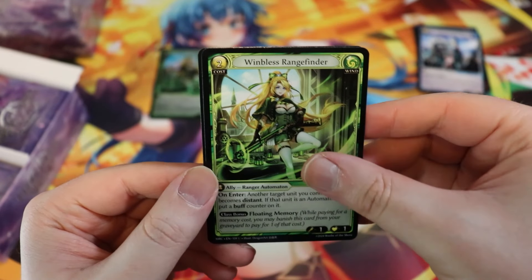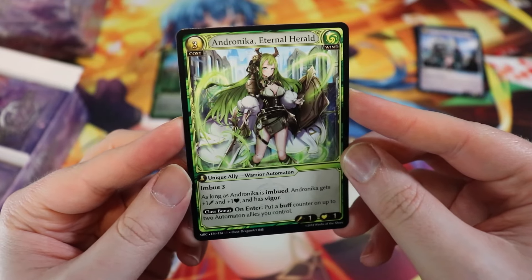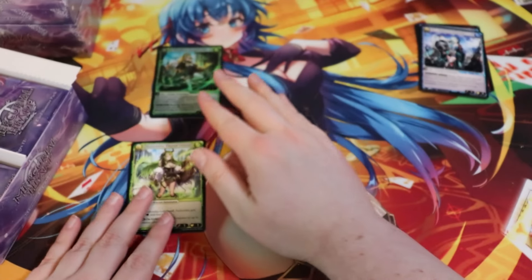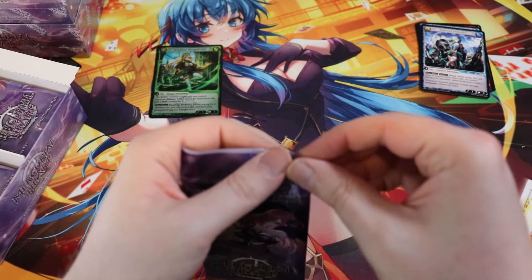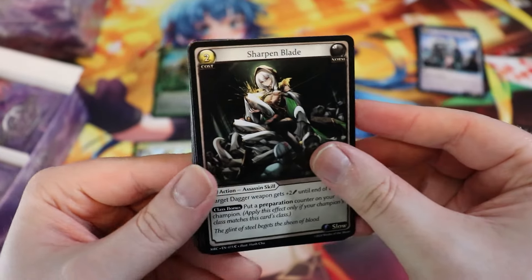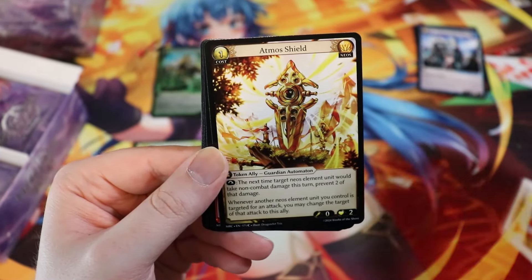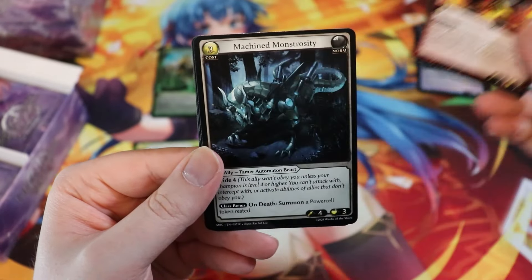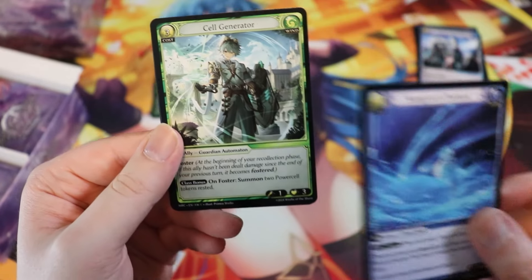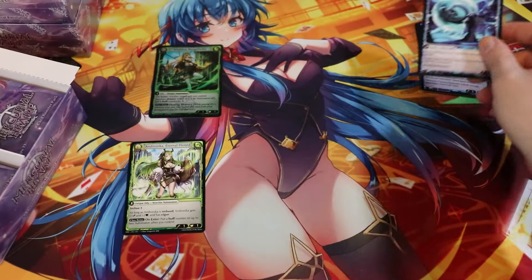Lunar Seer — beautiful art, of course done by Fightra. Really cool card too. First versus SR — Andronika, Eternal Herald. I think she's really really good. There's so much good stuff in this set. I'm gonna have a nice story time recapping worlds because I have a lot to say. I've loved and been a huge supporter of Grand Archive since the start.